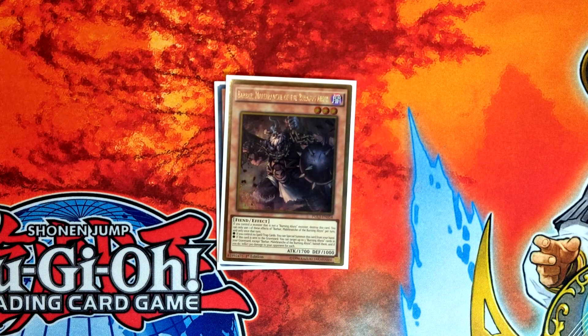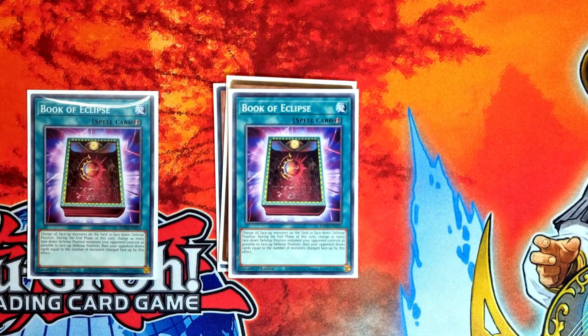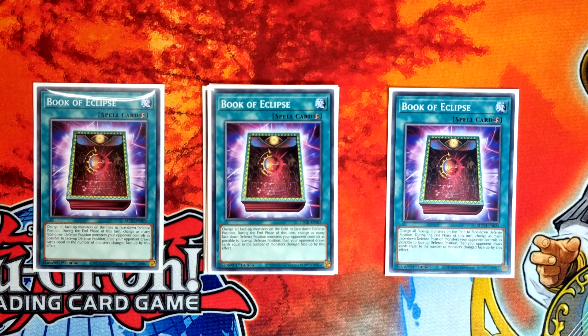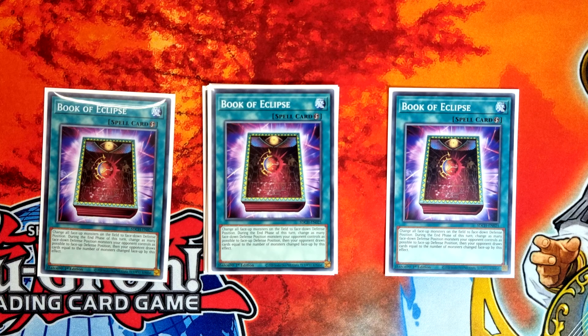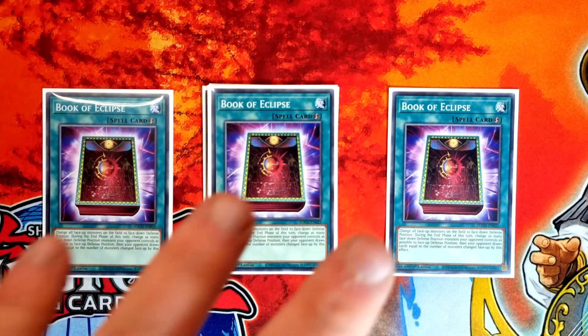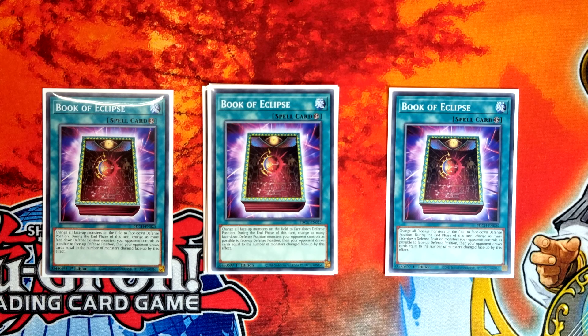We've got triple copies of Book of Eclipse — another idea I saw in JY's video, and I've really liked it so far. It helps going second into so many different decks. With the exception of Tri-Brigade, which you should be beating anyway, things like Swordsoul, Flounder, and Bird all lose to this as long as you've got other stuff to go with it. Flounder less so than the others but it can be a way to out so many boards. You can also set it after you've made your combo as a last resort — they might draw some extra cards but you're probably going to kill them next turn. I really like it and I'd recommend giving it a go.